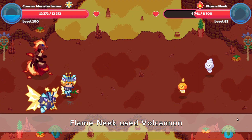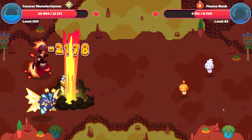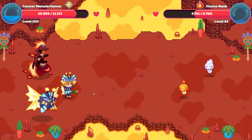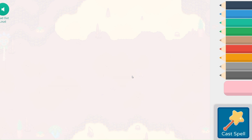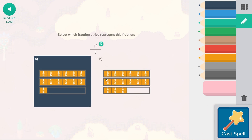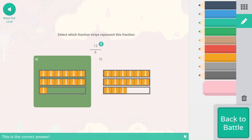Flame Neek is going to hit with Volcanon — 2,178 points of damage. And Supernova here. 13/6 — that would be 2 and 1/6, which is over here. This would be 15/6.